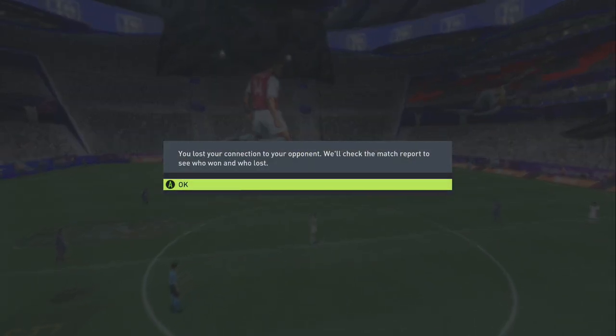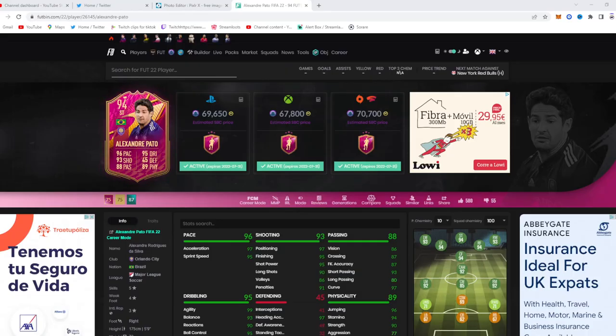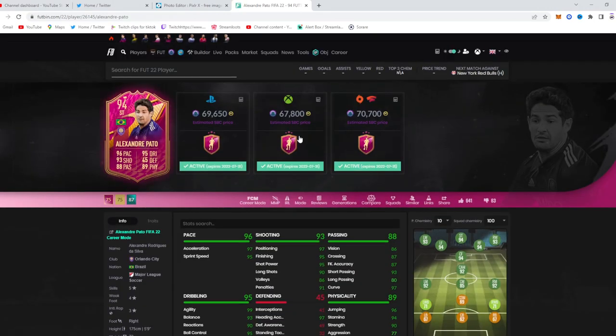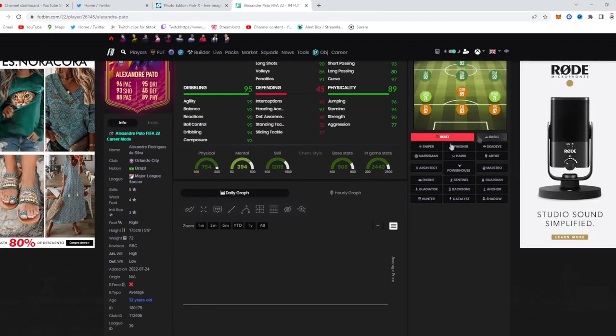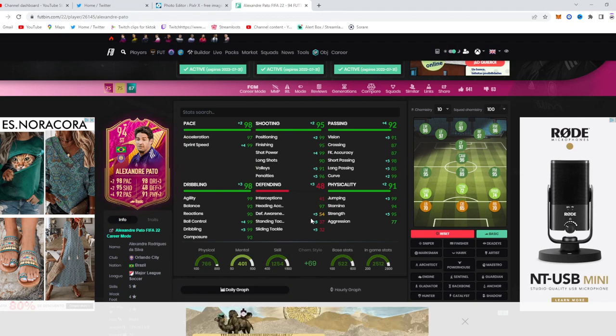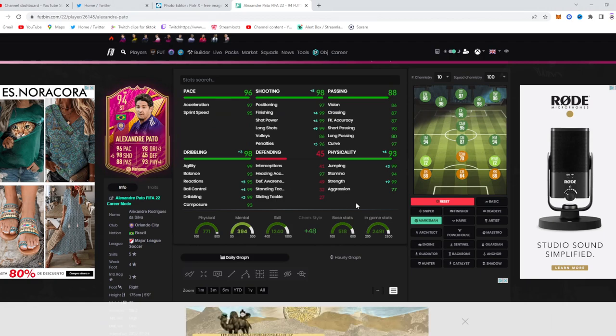Let's jump onto Futbin and talk about chem styles and much more. He's coming in at 67k or 69k on both consoles — unbelievably cheap for this type of card. We didn't use a chem style on him today because his stats are just very boosted on everything. Makes him a 97 striker with just a basic at 10 chem. If you want to put a chem style on him, people are saying Marksman — that just makes him a nice overall striker, boosts ball control and so on.